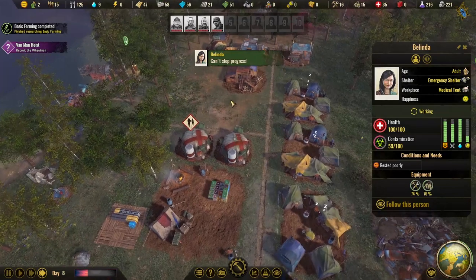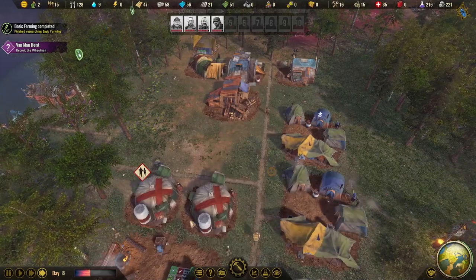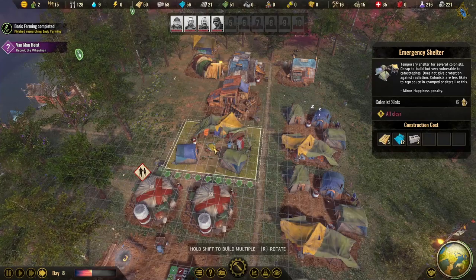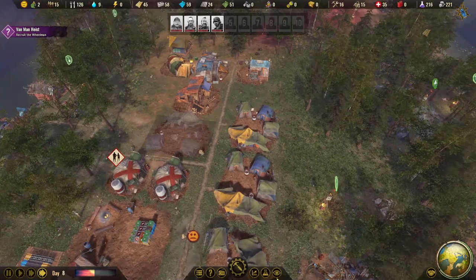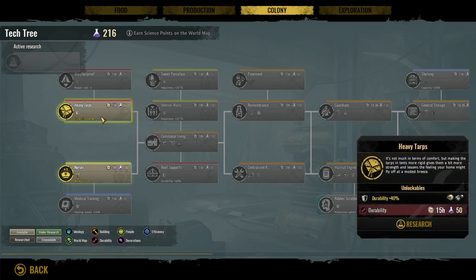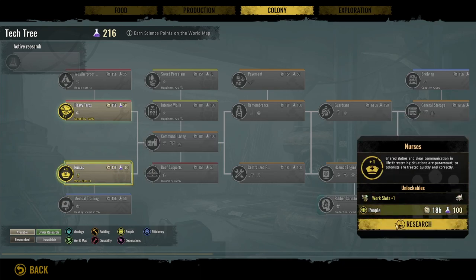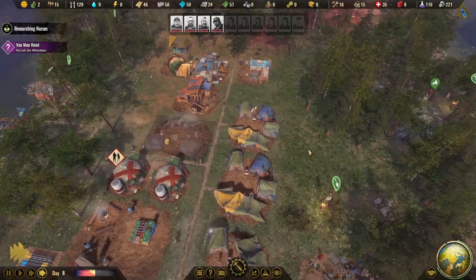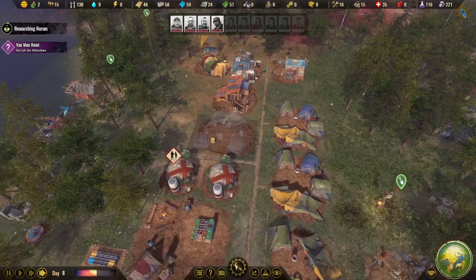Belinda says you can't stop progress — she seems quite happy. We can build a forester building too, but the problem now is a lack of workers. Let's build one more emergency shelter, and after that we'll start researching better homes. Farming is now complete. Let's research something new — nurses, which allow more work slots at medical facilities. We'll go with nurses first in case a big disaster hits. Research is quite slow in this game.